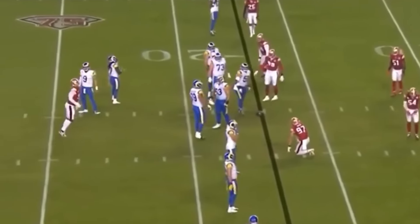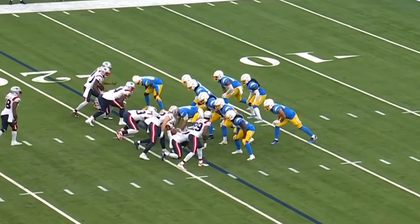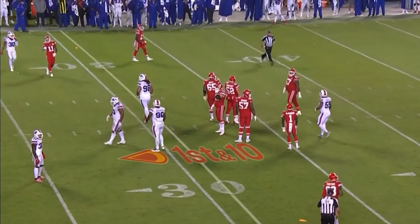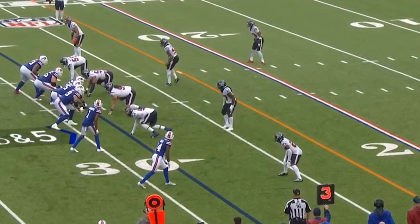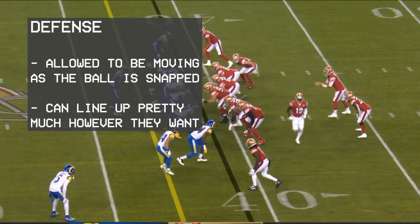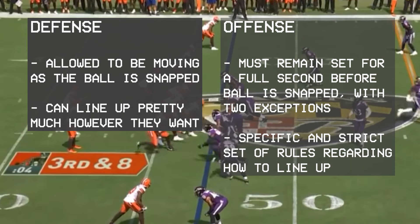Let's get into the penalties called on things that happen before the ball is snapped or as the ball is being snapped — usually called pre-snap penalties. To understand these, there are two basic concepts you first have to know. The first is that before the play begins, there is a neutral zone defined as the length of the ball from tip to tip, from sideline to sideline. No player on either team is allowed to move into this neutral zone except for the snapper, whose hand is allowed to be there to put the ball into play. The second thing you need to know is that while there are no rules governing how defenses line up on their side of the neutral zone, there is an extremely specific set of rules governing how the offense must line up and how and when offensive players are allowed to move before the ball is put into play.